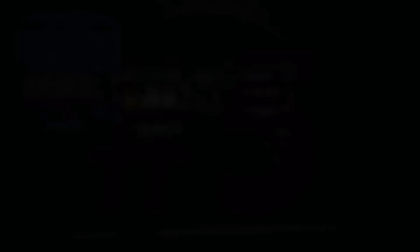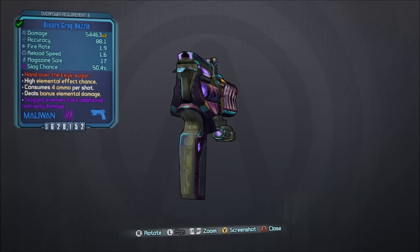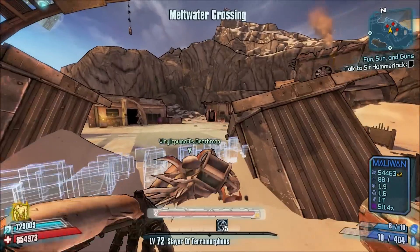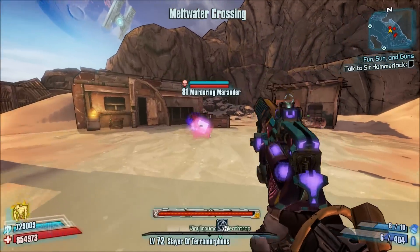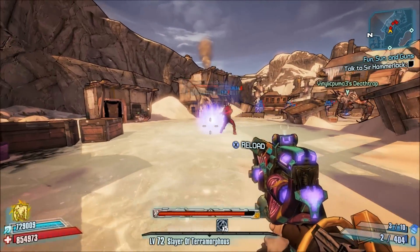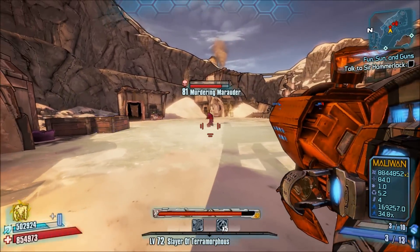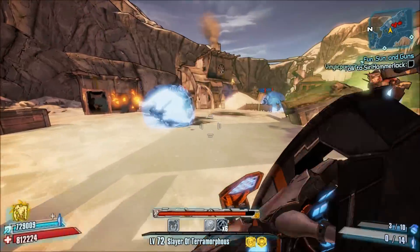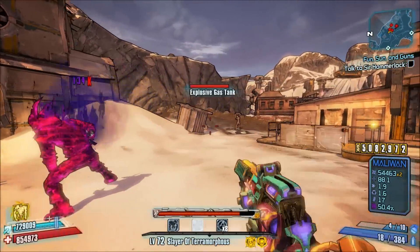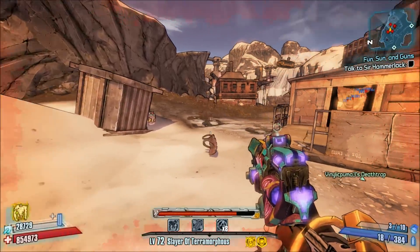Number 5, the Grog Nozzle. While this isn't a great gun for dealing direct damage to enemies, it's the best weapon for passive healing and it's also what makes certain builds on higher level difficulties even viable. As long as the Grog Nozzle is equipped in hand, most of the damage you deal will heal you, making this pistol perfect for tanking enemies on Salvador. Keep in mind, the Grog Nozzle is exclusive to Borderlands 2.